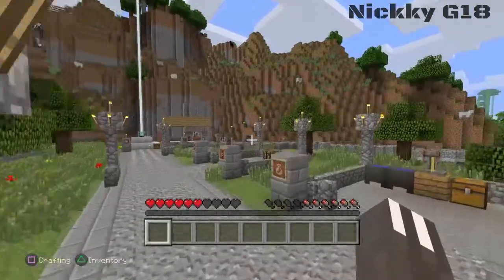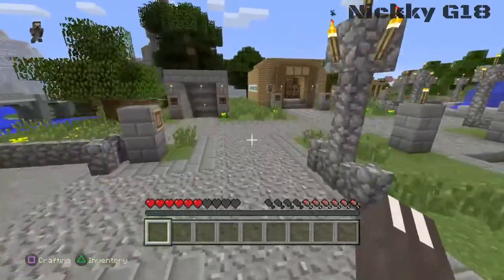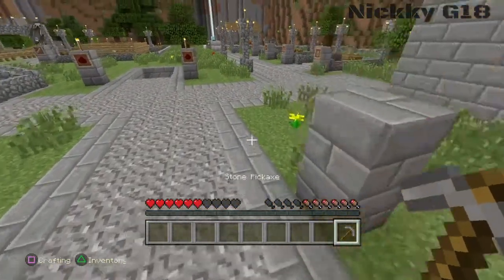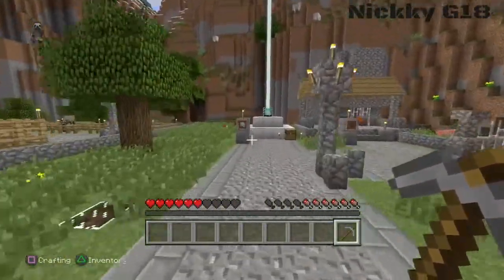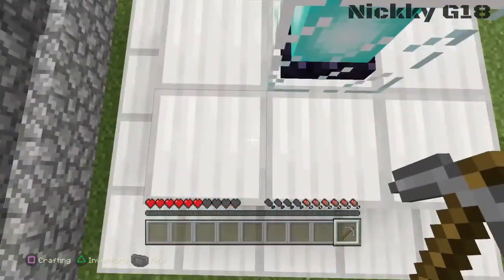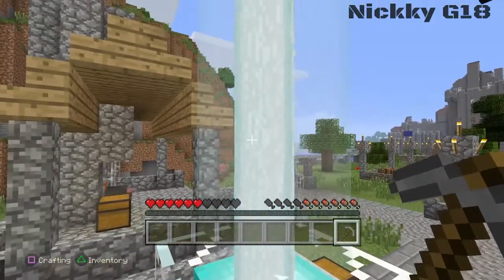Alright, so the first one is over here. There's no iron in there — oh wait, all good. So you're gonna need a pickaxe to get the iron. The first spot is over here, and I recommend if you want to get far in the game, you delete — collect — all this iron, because this is really not needed otherwise.